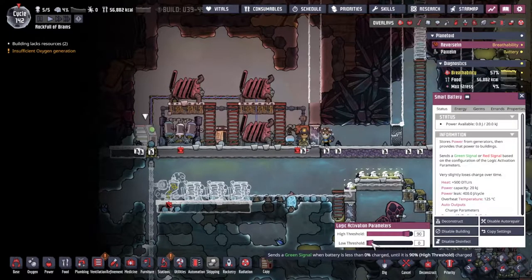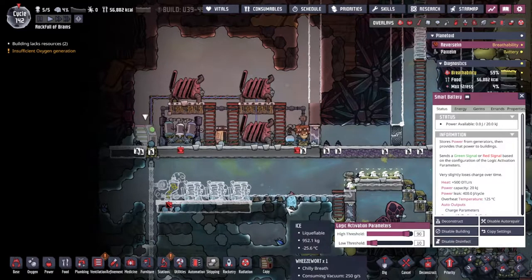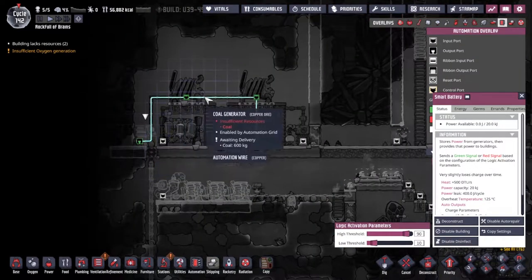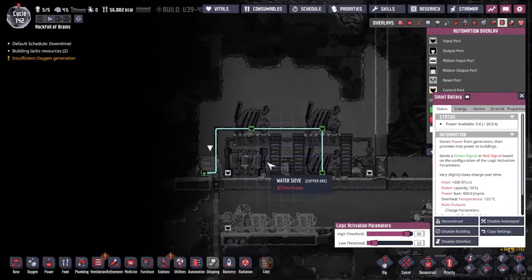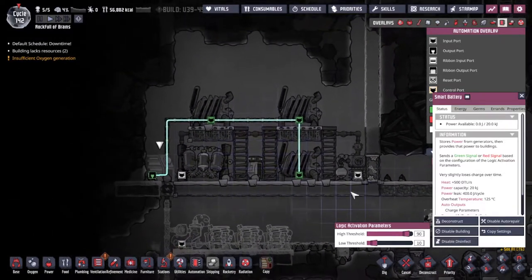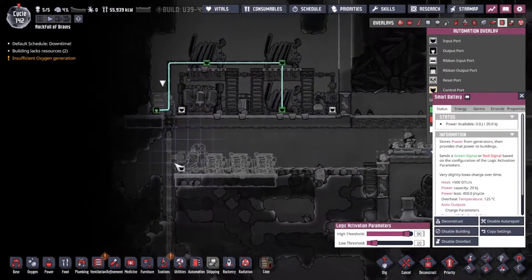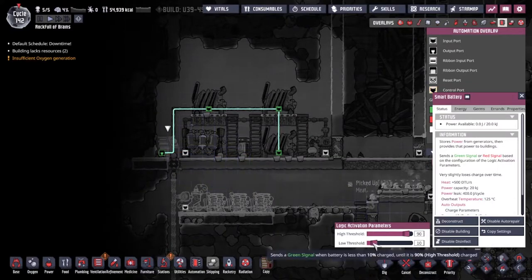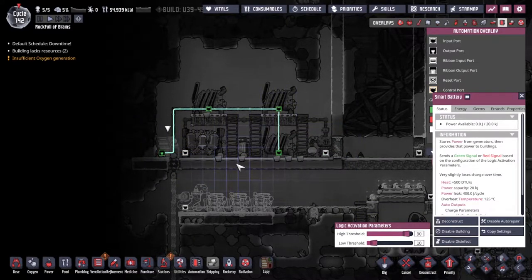With the smart battery in place, we now have a control system. For those not aware: the smart battery, when it drops below the low threshold, outputs a green signal. This tells all the coal generators to go ahead and burn some coal and make CO2. When it gets up to 90%, it turns the signal red, telling them to stop. Power gets used through the system, the battery drains, drops back to the low threshold, sends the green again — and the cycle continues.